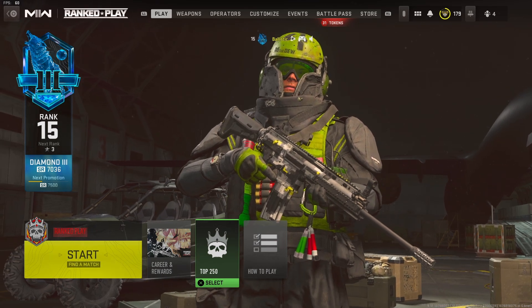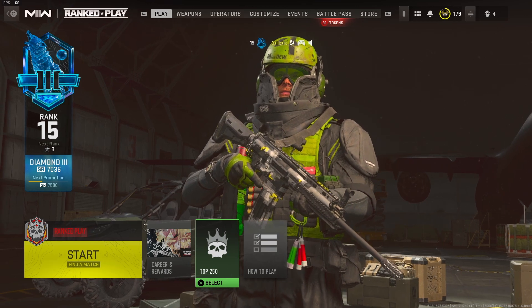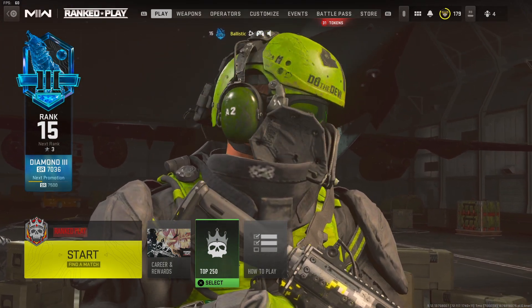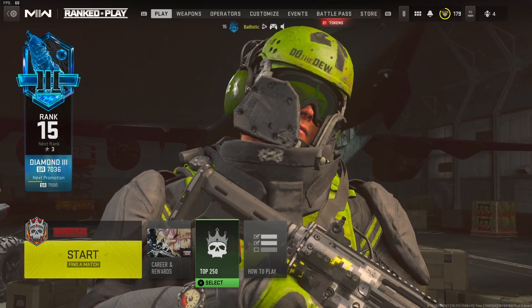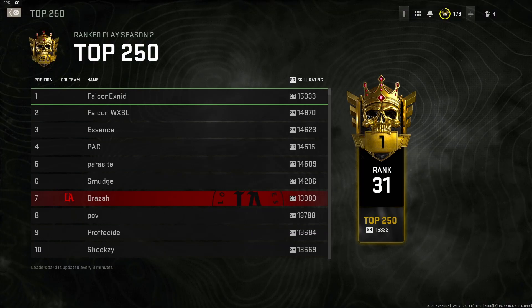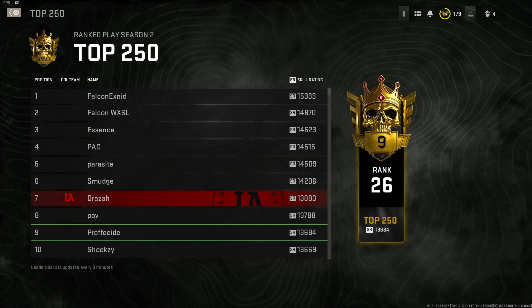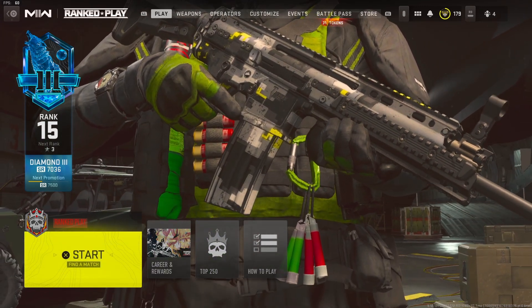What's up YouTube, it's Ballistic. I'm back with a new video. Today it's a rank play video. I'm going to show you guys some class setups that I used during rank play to get to Diamond 3. As you can see in the background, Diamond 3, 7000 SR. 500 more SR and I get to Crimson 1. So the goal is top 250 — it's 10k for Iridescent and then top 250 is like 13k to 15k — but yeah, we'll get there. So let me show you guys the classes I used to run rank play.